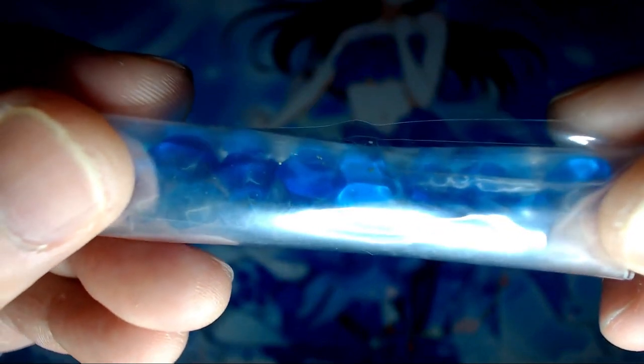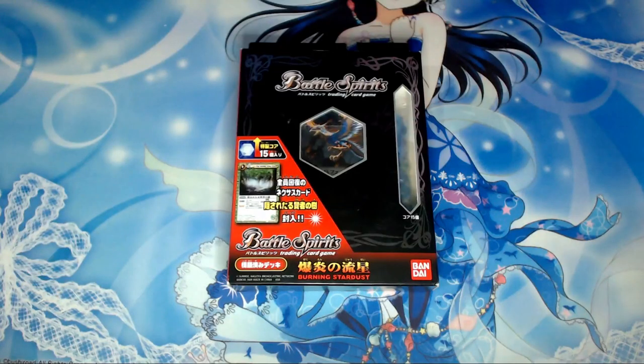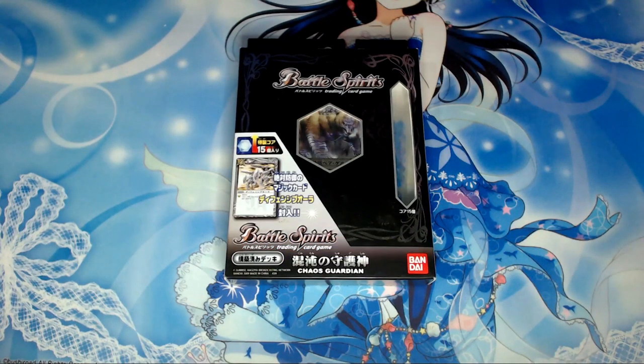The so-call is not found in here because so-cores were not implemented at the time of the start deck's release. Burning Stardust contains red and green cards, while Chaos Guardian contains white and purple cards.